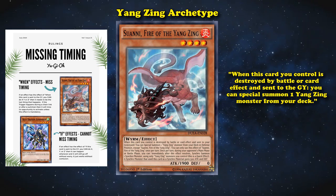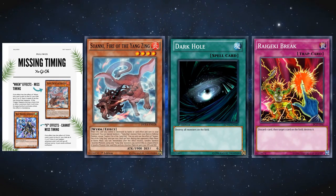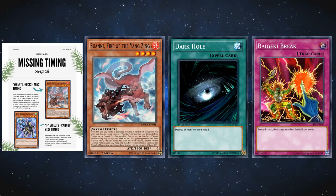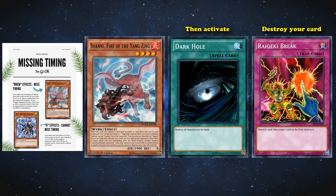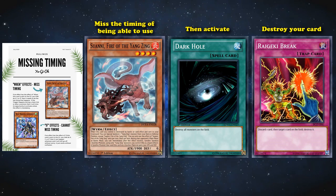So say you have a Yang Zing monster on your side of the field, and then you use Dark Hole to try to destroy it so you can activate its effect. Then your opponent chains a Raigeki Break to your Dark Hole in order to destroy the exact same Yang Zing monster. Well, then the chain would resolve backwards — Raigeki Break would destroy your card, then Dark Hole would activate afterwards. And since the last thing that happened was the Dark Hole activating, you'd miss the timing of being able to use the Yang Zing.